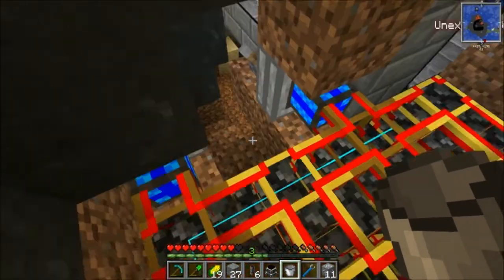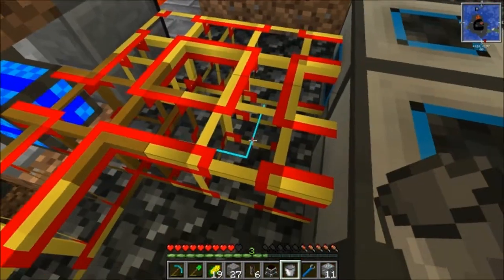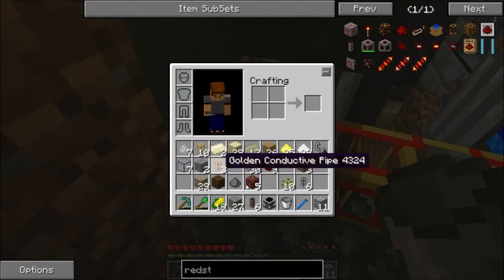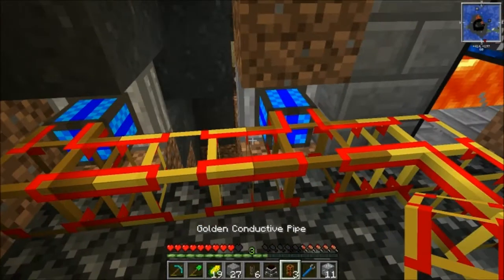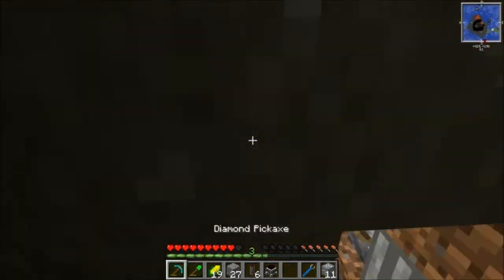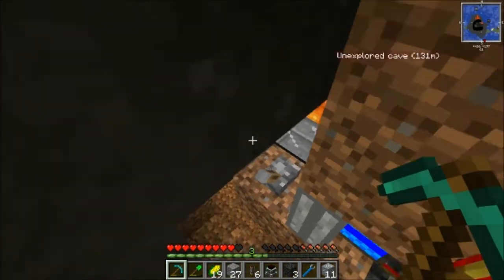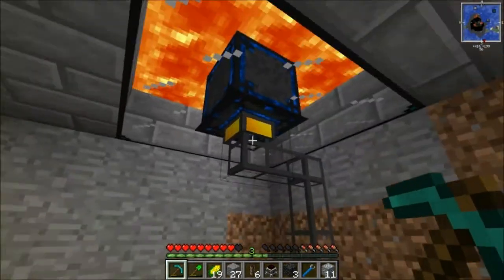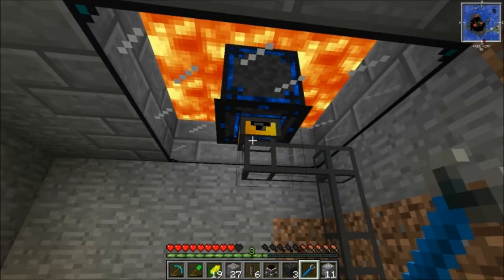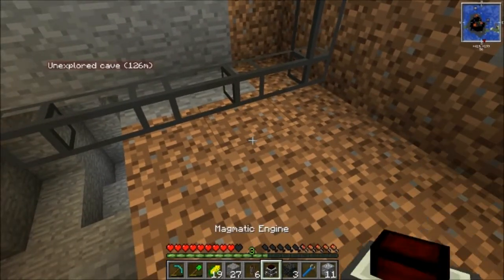We're just going to disconnect the power from that one. And now we're going to bridge over top of that little gap that we have here. Perfect. And we'll dig through here so we can go check out the back. Now what we're going to do down this away is we're going to set that to suck it out — basically that's what that's telling the engines to do.